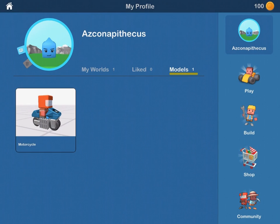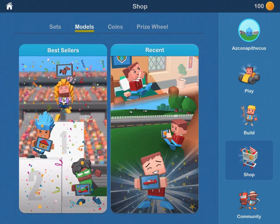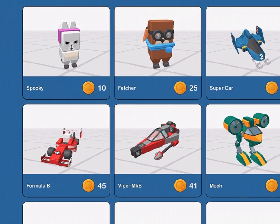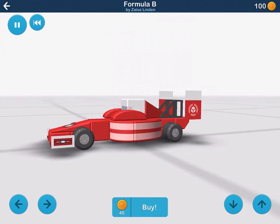But our world is still too empty. Let's find some new models to add to our home. Check out the Recent tab to see the latest masterpieces from the Bloxworld community. That car looks great. Let's check it out. We can preview a model and take it for a test drive.